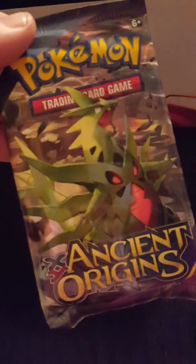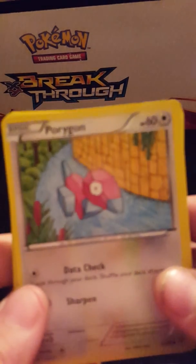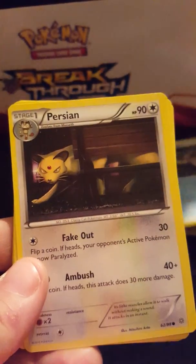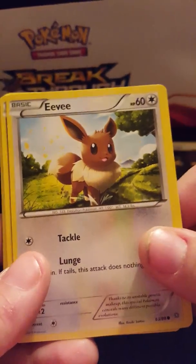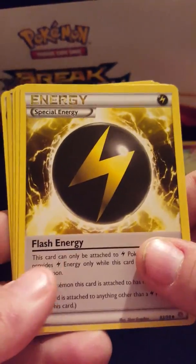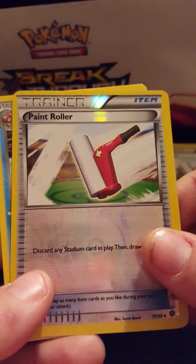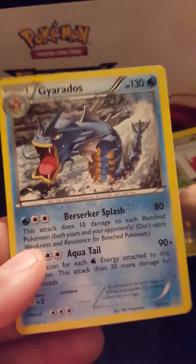Last but not least, the other XY Ancient Origins. Alright, we've got — focus — Porygon, Relicanth, Persian, Eevee, Cottonee, a Flash Energy card, Shelgon, Paint Roller trainer, a reverse holo Paint Roller trainer, and a Gyarados. So that's all I got in this one.